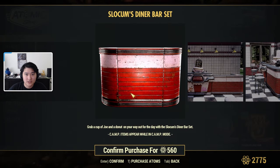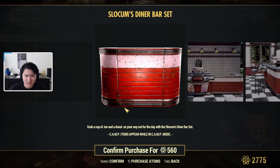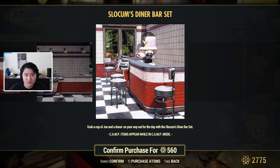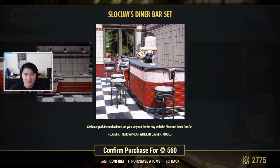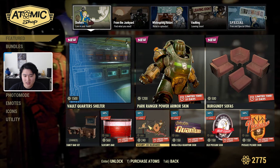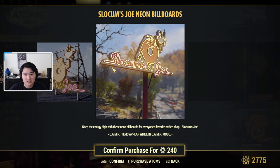We also have Shlokum's bar, which looks like a full diner bar set. I'm not entirely sure what the set entails because they show a lot in the preview — I'm not sure if it includes the chair, the table, and the robot trader. Then we have the Shlokum Joe's billboards, which is pretty much just the billboard signage itself.